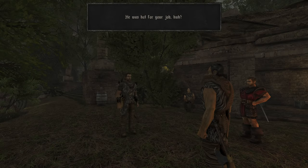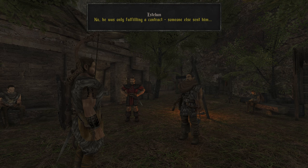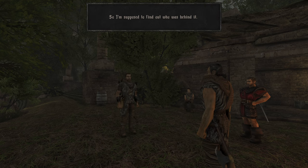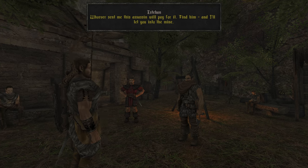He was hot for your job, huh? He was an idiot — a thug without a brain. He never would have got the idea to attack me on his own. He was only fulfilling a contract. Someone else sent him — so he's an assassin. I'm supposed to find out who was behind it. Whoever sent this assassin will pay for it. Find him and I'll let you into the mine.